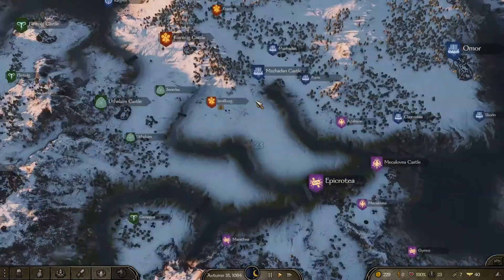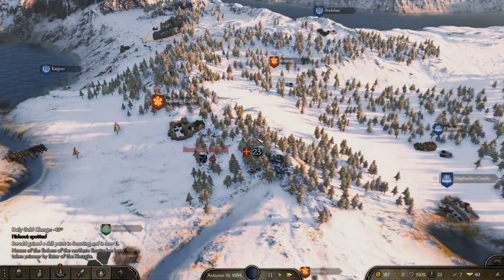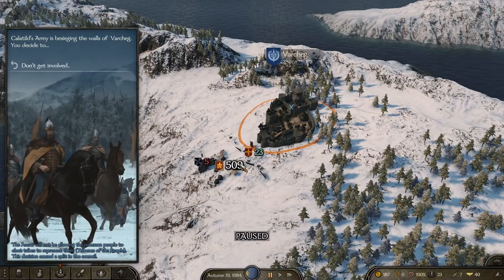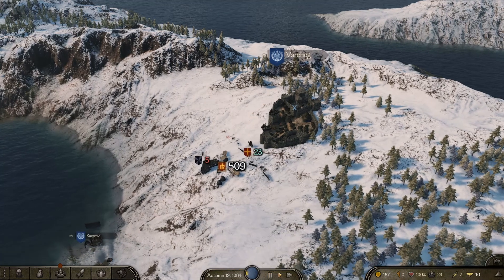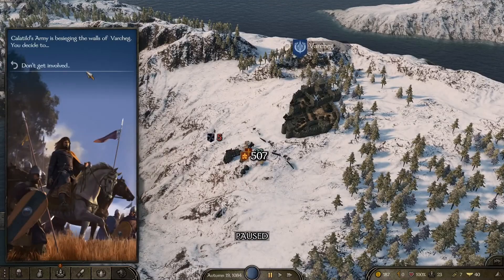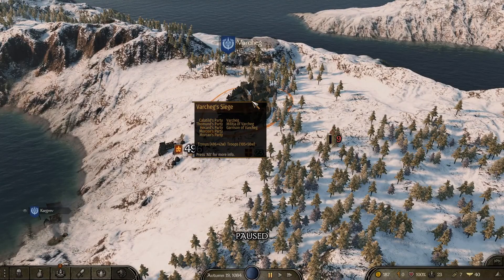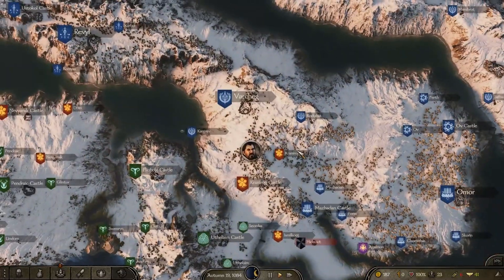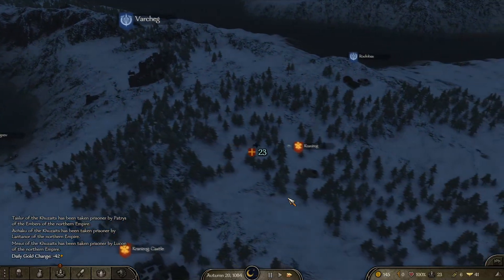We can see Varchag now, so let's head up there. It also looks like this place got raided by one of the other factions — I can't wait to start raiding again. Varchag is being besieged, which screws me over. There's a camp of 507 people against 105 people inside Varchag, so they are going to lose. Let's go to Omoor instead and hopefully get some sales there. That's been a very bad turn of events.